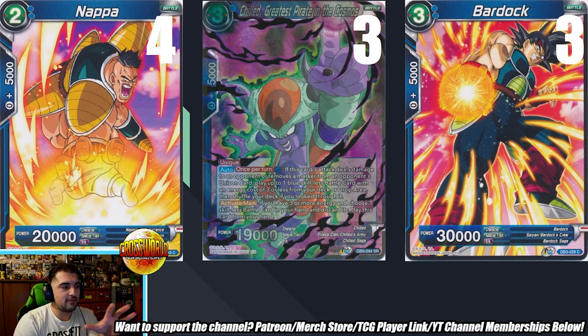For the rest of the blue cards, we have four of the two-drop 20k Napa, three of the 30k Bardock, and one Chilled Pirate — greatest pirate in the cosmos. I love this engine. Chilled is an amazing card, basically a free play on turn three that gets you more skillless battle cards. The Napa evolve option — the guy that evolves over vanilla Napa for a one-drop 20k double strike — was that ever something you tried? No, I never even thought of it. I was just throwing in skillless cards, and all of these are Draft Box 6 skillless.